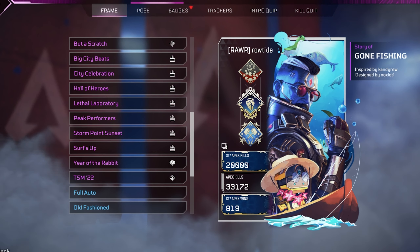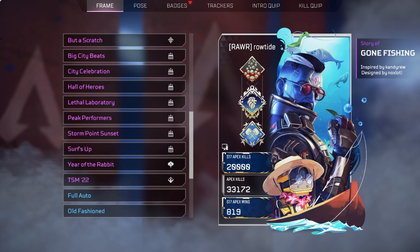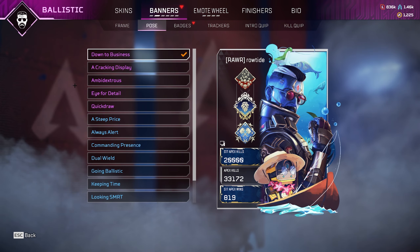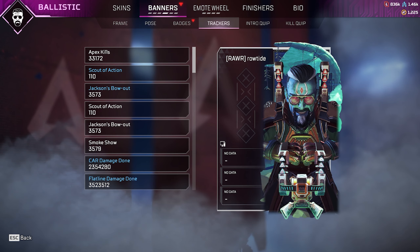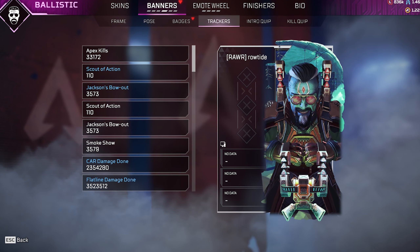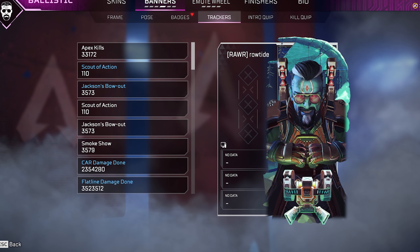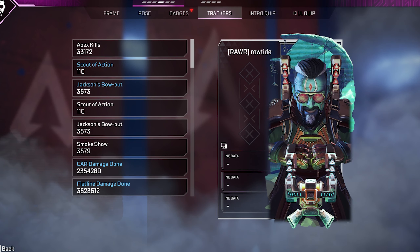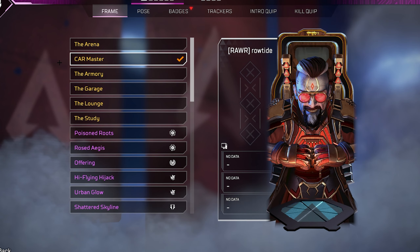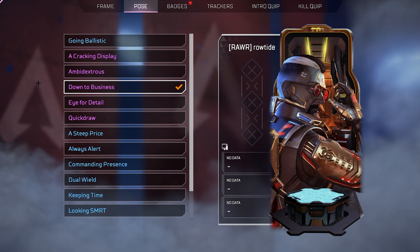Looking at this banner frame — it looks incredibly nice. The one I'm about to show you is actually one I saw someone else running in game. This alone is really nice without any badges or kills. I don't know why but the green of the banner frame and the blue on his skin just really complement each other. This banner pose is probably my favourite to run with the skin, along with Down to Business.